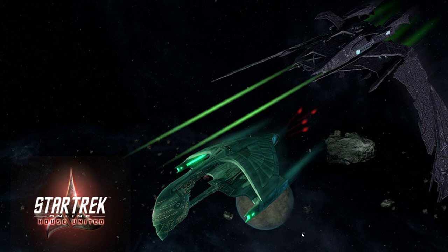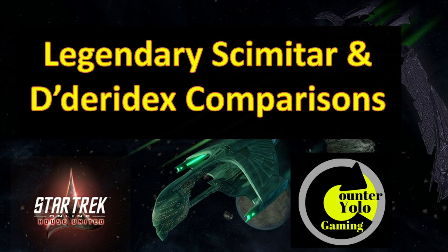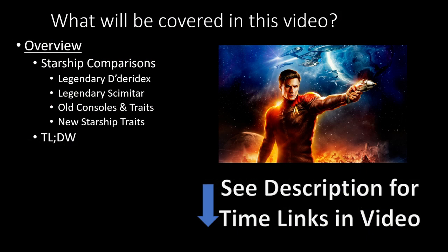Hello everyone, this is Counter YOLO again, bringing you another video in Star Trek Online. Today we're going to be talking about the two new Romulan legendary starships releasing in about a week: the new legendary Scimitar and the new legendary Dideridex. We'll go over those two ships separately, the old stuff that comes with them, and then the two new starship traits. There'll be a TLDW at the end as usual.